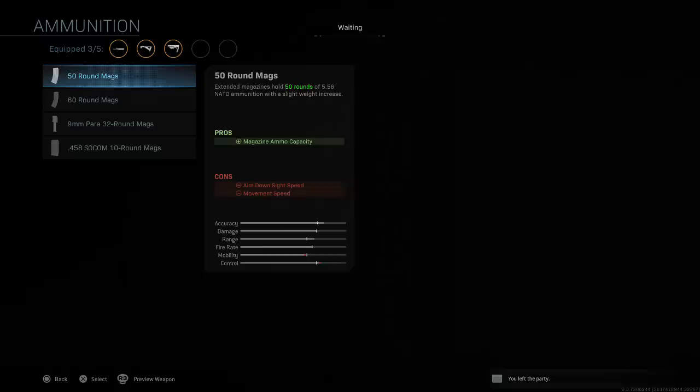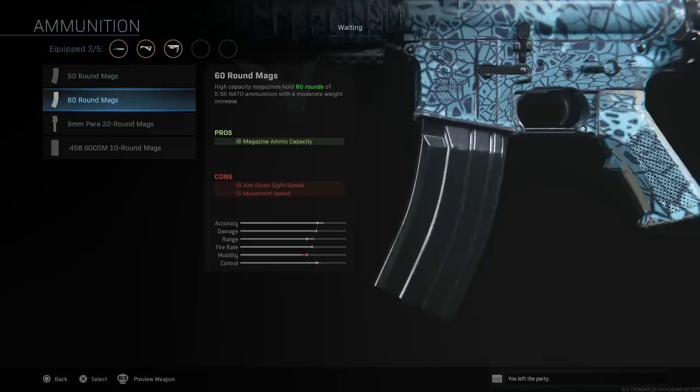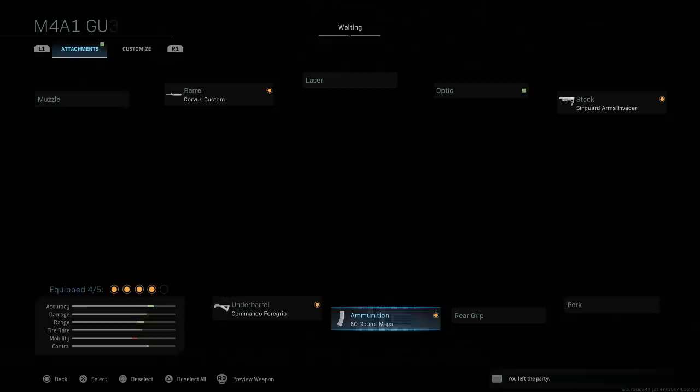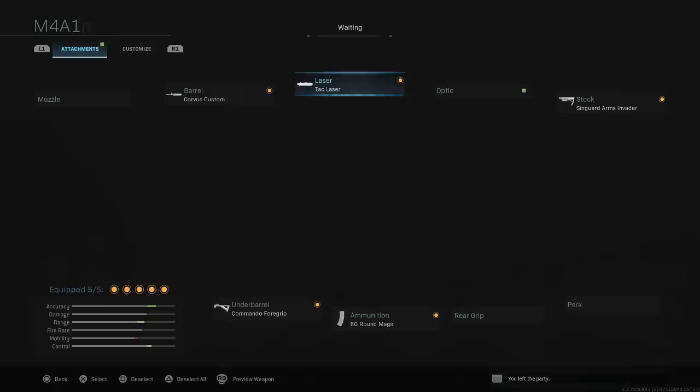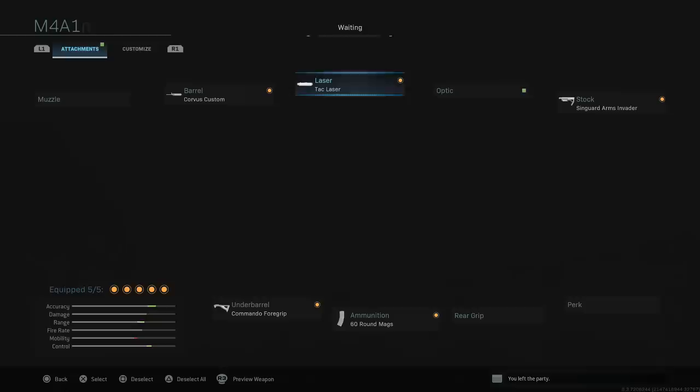With ammunition, it's pretty self-explanatory — you want to use 50 round mags as soon as you unlock them, then swap to 60 round mags once you unlock those. You lose movement speed and ADS speed, but in a game where you can be facing 10 to 32 enemies sometimes, having that 60 round mag is very very important. So the full setup is: Tac Laser, Corvus Custom, Syngard Arms Invader stock, 60 round extended mags, and Commando Foregrip.